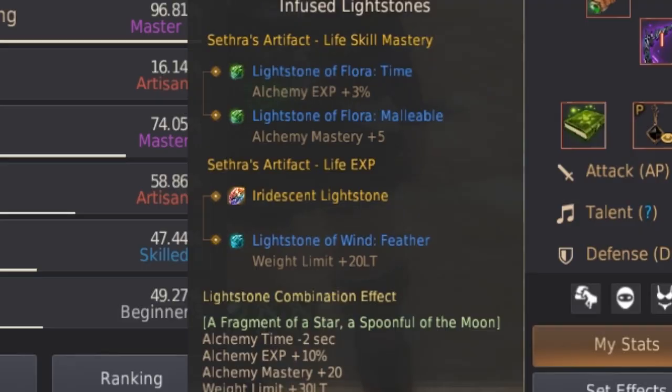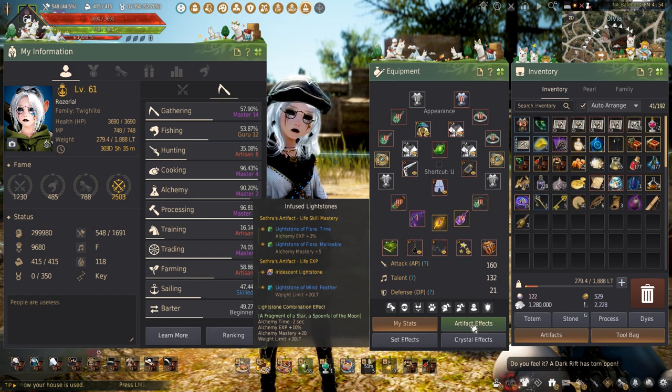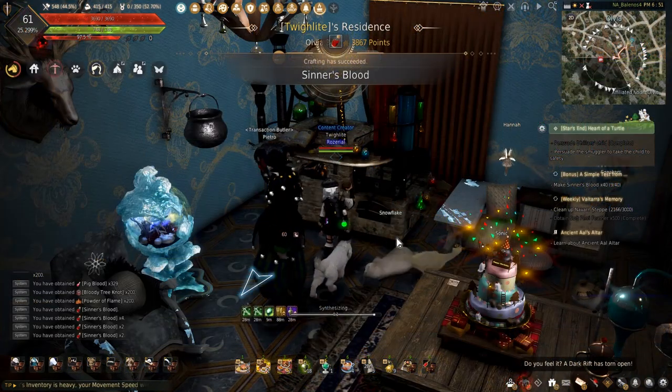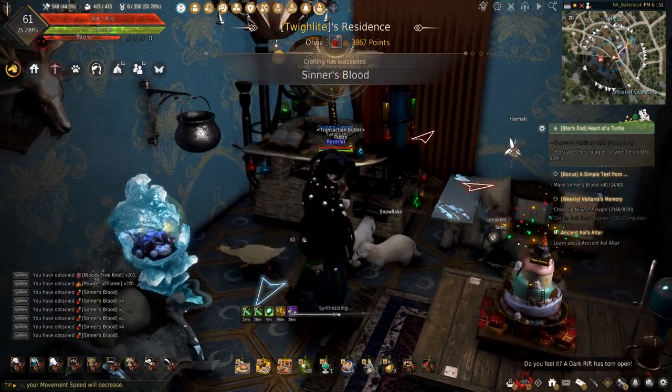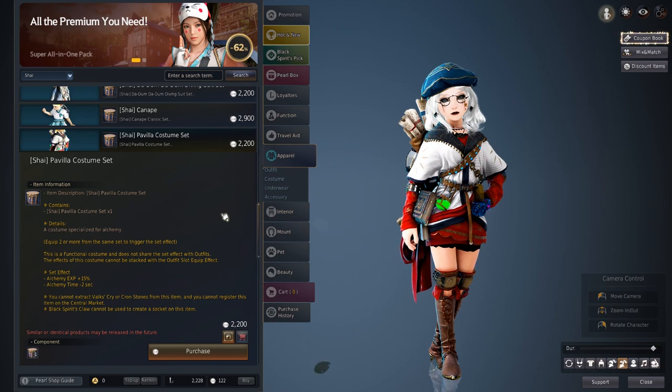That is a badass name. This can reduce the time to make an elixir by 2 seconds, which can be a lot when coupled with the silver embroidered alchemist clothes. If you have pearls to spend, the Pavila costume from the Pearl Shop will decrease alchemy time by another 2 seconds — however, it will cost 2,200 pearls.